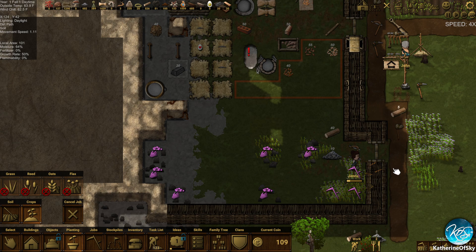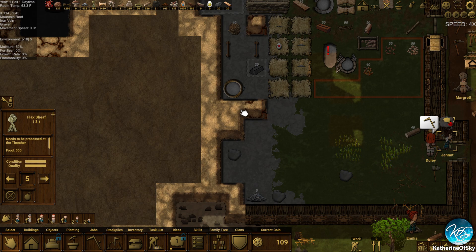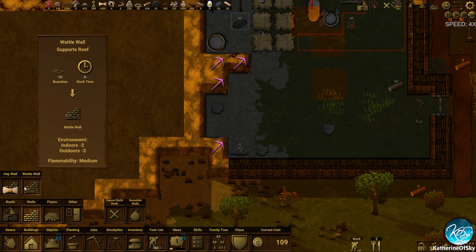We probably won't get very much yield from this, if any. Oh, we got four from that — what is this? It's flax. We could actually mine this part of the mountain here just so we get a little bit more space inside, which is going to be fine.